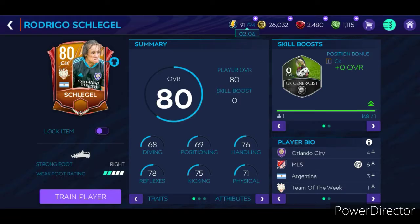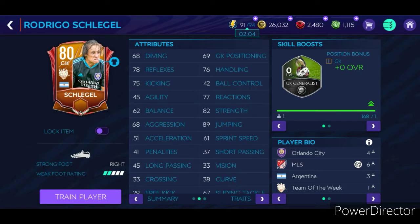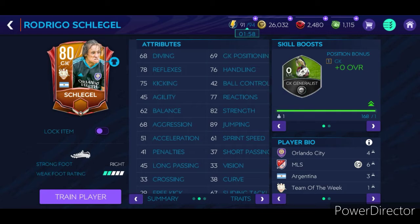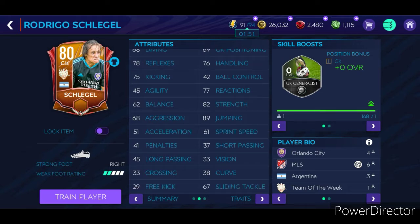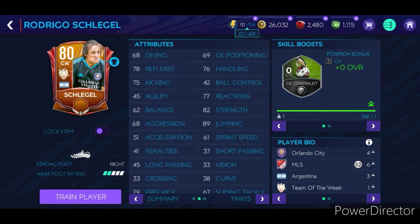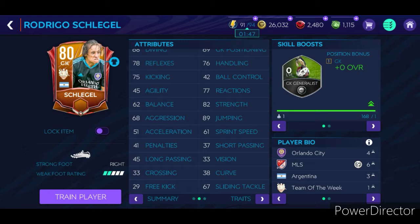We got to take a look at his stats and see what he can do. He has 68 diving, 69 goalkeeper positioning, 76 handling, 78 reflexes. To be fair, that's not bad — well, actually, it's kind of bad, but it's not so terrible when it comes to reflexes. 75 reactions.